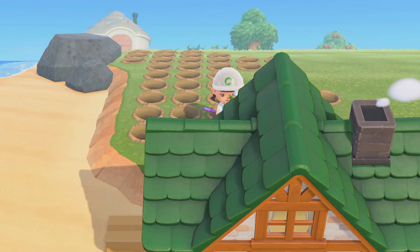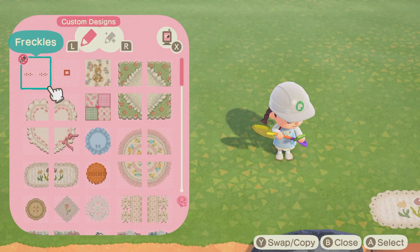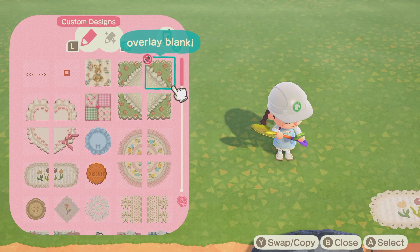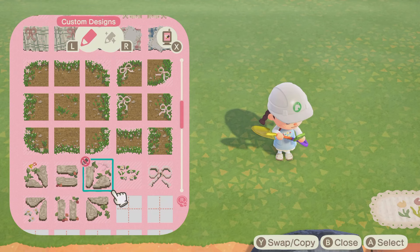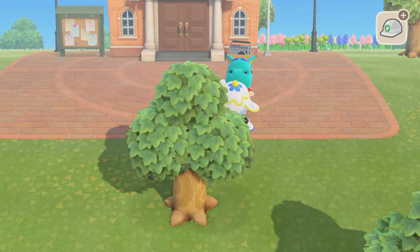Let me show you guys the flowers and the color scheme and the custom codes. I have a lot of lace, a lot of quilt pattern, and just super cozy designs. The color scheme I'm going for is mostly blues, whites, and pinks with some green in there and occasionally some yellow. This is the path that I'm going to try — I might switch it out halfway through the island, but this is the one I have so far. I also have these little planks.